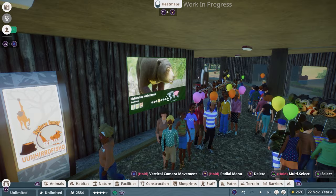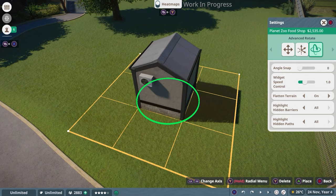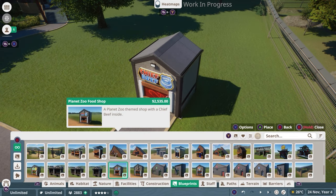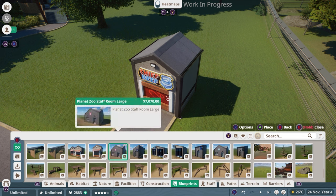Learning about animals is really hungry work, so how about we use this opportunity to build a shop? I picked a Chief Beef and I'm just going to place that right there. We have a wide variety of blueprints, and that's not all — we also have the workshop, which has console cross-platform support and allows you to share your blueprints with friends, or use blueprints from other creators and community members in your own park. It's a wonderful way to jazz the place up very quickly and efficiently.